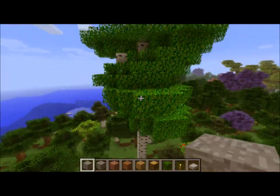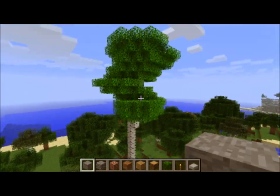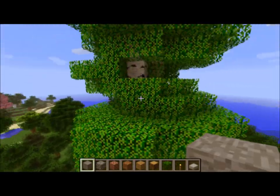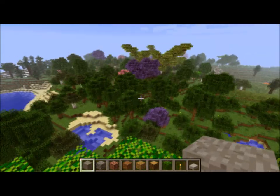Another tree that would be good for building tree houses is the Eucalyptus tree. They are really tall and they have lots of leaves at the top, so you could build some pretty cool tree houses in something like this too.